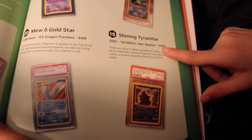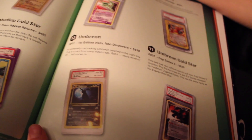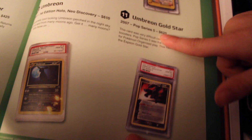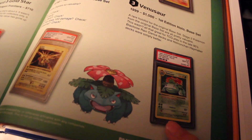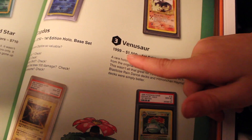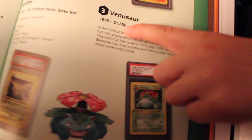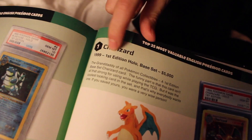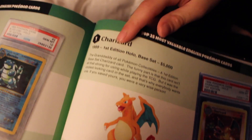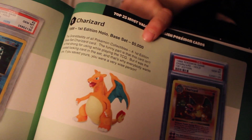Shining Tyranitar — where's that page? Oh my gosh, gold star — $620. That is impressive. Whoa. Regular old Venusaur — it's just regular, just a card — and look how much money that is: $1,500. Do you see that? 1999 first edition holo base set. Charizard — $5,000! That is insane.